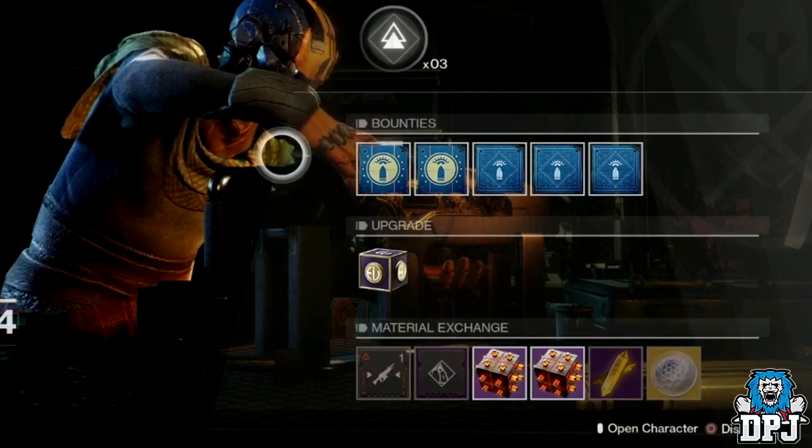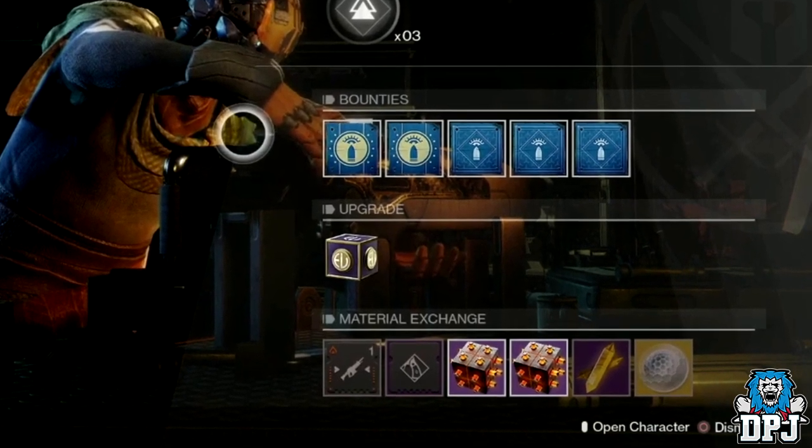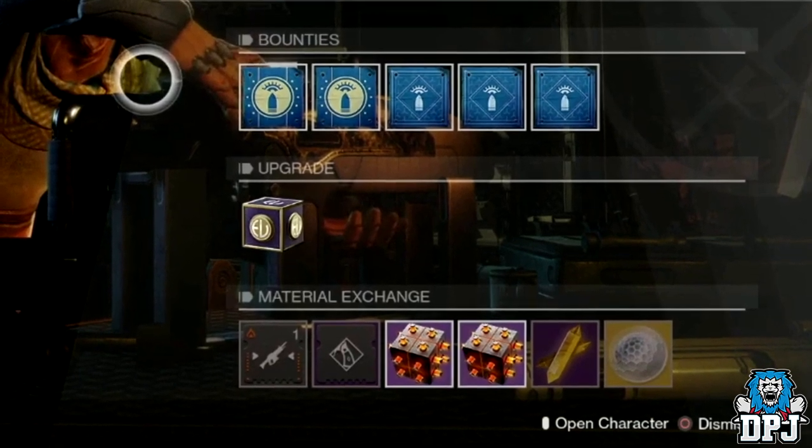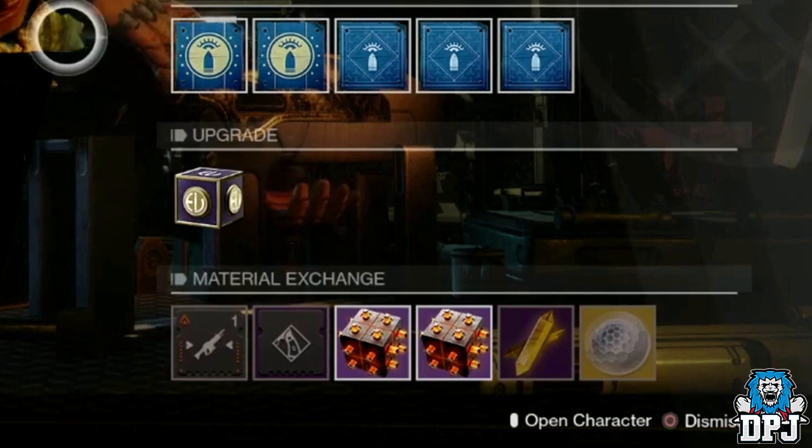There are two items in the middle of the Gunsmith's inventory that I have no idea what they are. Also important to mention: new mods and perks will be available for purchase from the Gunsmith, but you can also get them to drop from Gunsmith packages as well as world engrams. Enhanced mods will drop from end game activities like Iron Banner and so forth.